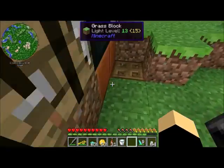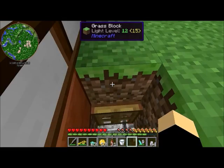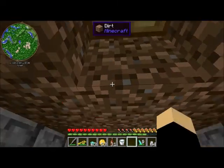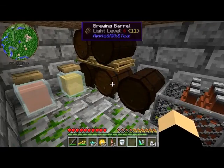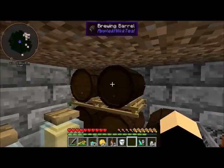Now this room does have some requirements. It cannot be in a cold or a dry biome. So no deserts, no ice, plains, none of that stuff - anything that is not cold and or dry. And there cannot be any natural light, which is why I like to have a little cellar. Although you don't have to have a little cellar - as long as you have a way of blocking the natural light, you're good to go.